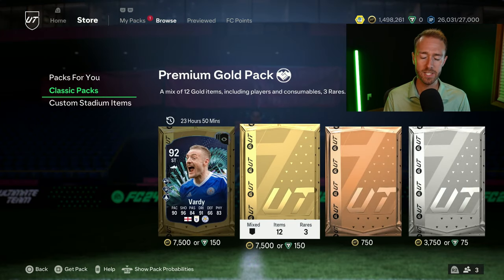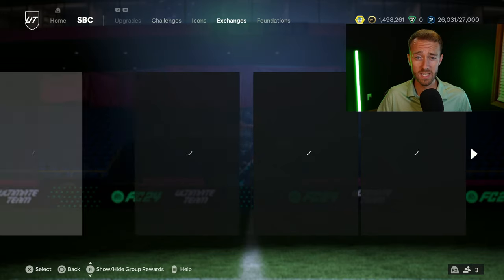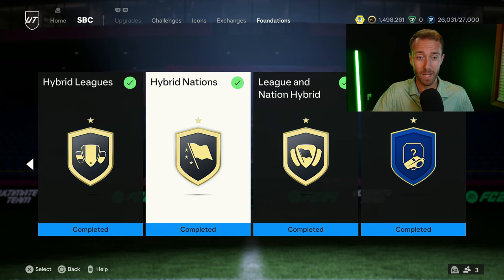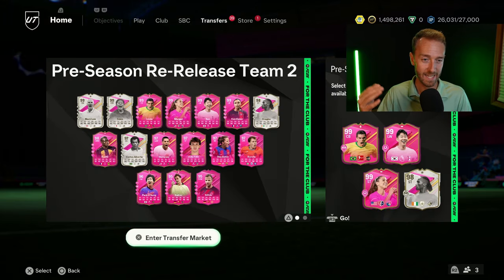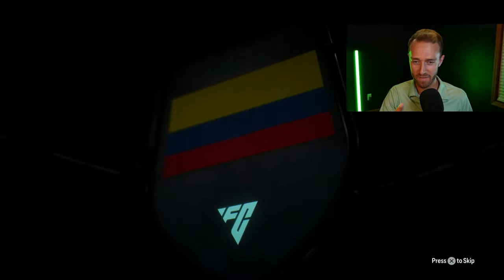Coins are king — how many times do I say that in this game and in these videos? Especially in the early game, if you have coins you are going to be able to do so many things that a lot of people can't do. If you have them from the start, you can go and invest, you can go and do some of the foundation SBCs like hybrid leagues, hybrid nations, and league and nation hybrids, which can give you more packs. Yes they're untradeable, but they're really insane packs off the start. If you have 60,000 coins from opening your FC points, you'll have enough to do all three of those SBCs and probably have coins to spare.